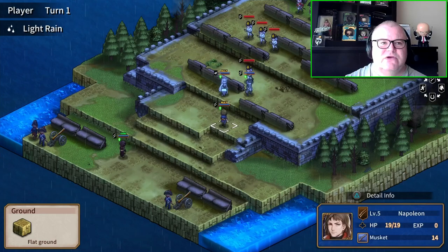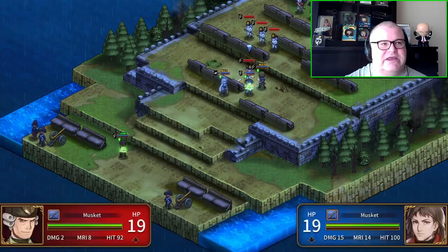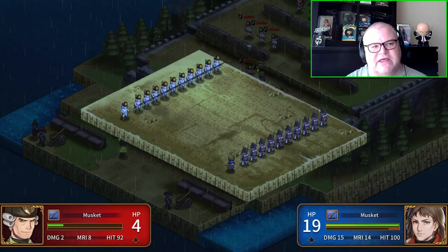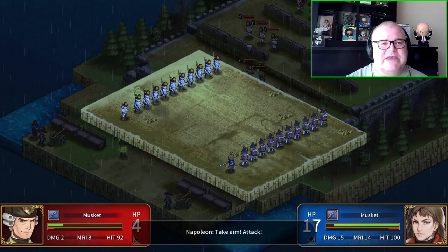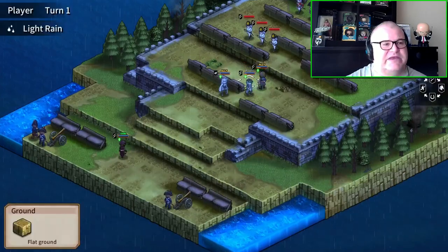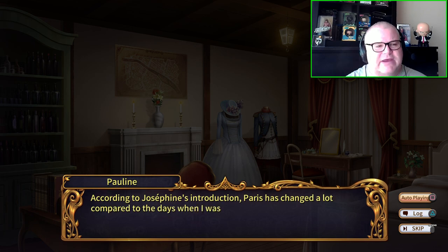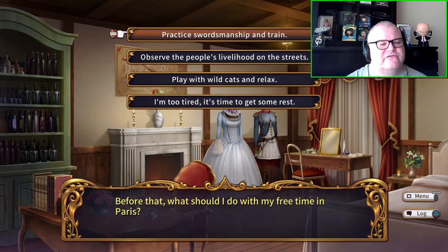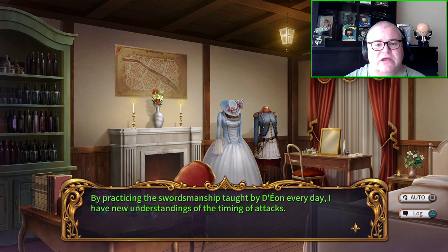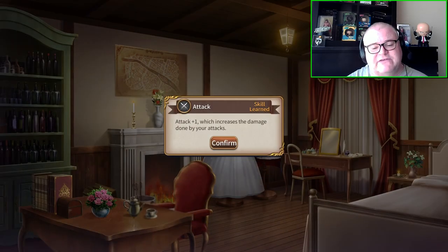The in-between battle stuff is where this game really struggles, because of the dialogue. It gives you mild choices — what you're going to do with a character, what approach you're going to make — and it will affect their response, but it's nothing earth-shattering. For me, the stuff between battles was just filler to get to the battles. You do get the usual choices in terms of your squads, how to equip them, and you can prepare before each battle — all the usual fare you'd expect from a strategic tactical game.